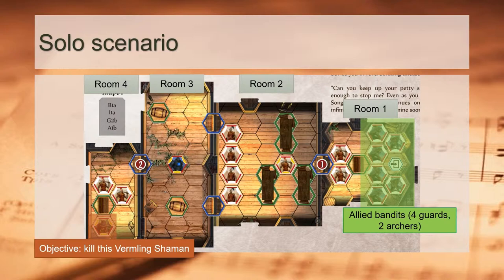In this case, even though the scenario layout seems to suggest commanding your squad of bandits through the four rooms killing all monsters inside, in reality at some point we are probably better off ditching them, making a mad dash for the final room, and assassinating the shaman. With that in mind, it is actually best to start solving the scenario from back to front.